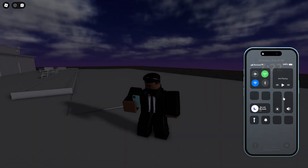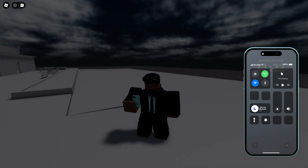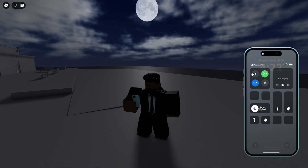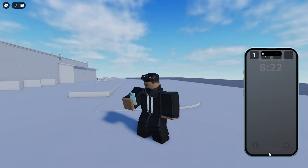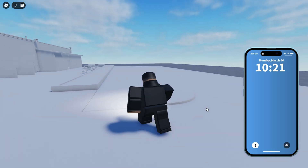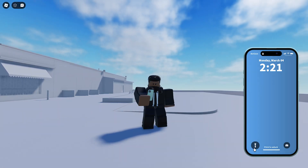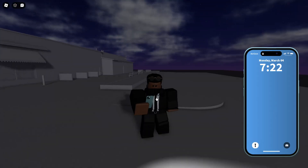Like a normal phone, you can access a quick menu from anywhere on your screen. All of these toggles will work — you can turn them on and off, though things like airplane mode don't really have a point but I'll add it anyway. The flashlight works as well — you can turn it on and off, no issues. It works server-side too, so everyone on the server can see it.